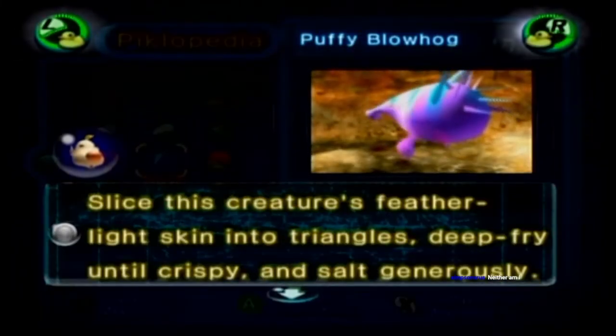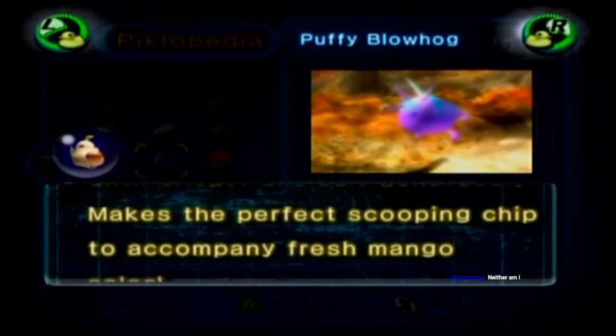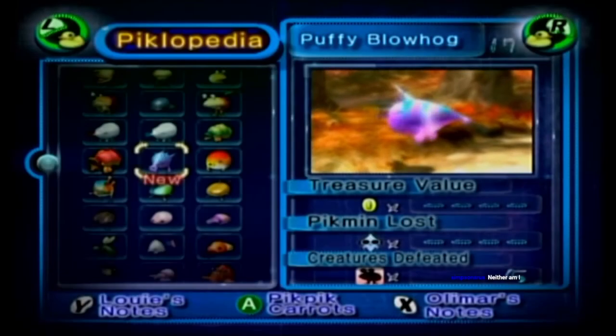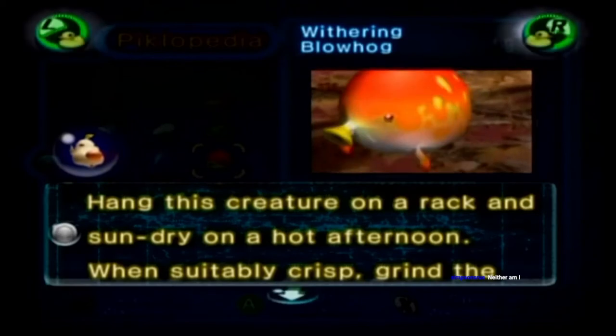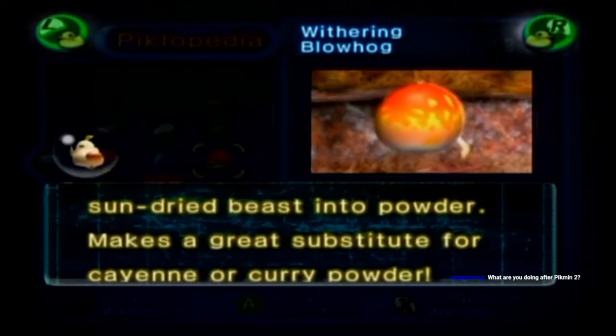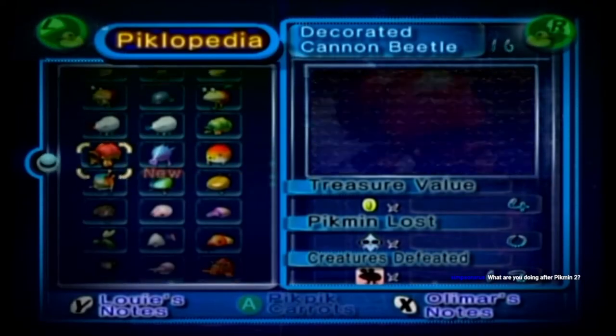Puffy Bull Hog: 'Slice the creature's feather-light skin into triangles, deep-fry until crispy, and salt generously. Makes the perfect scooping chip to accompany fresh mango salsa.' Wivering Bull Hog: 'Hang this creature on a rack and sun-dry on a hot afternoon. When suitably crisp, grind the sun-dried beast into powder. Makes a great substitute for cayenne or curry powder.' Weird, but alright.